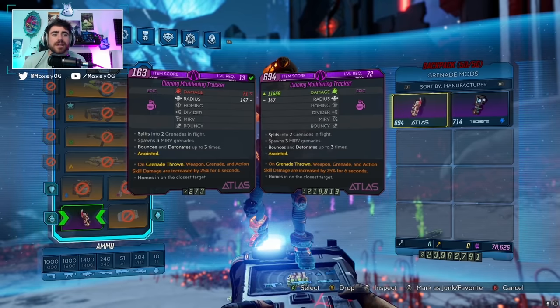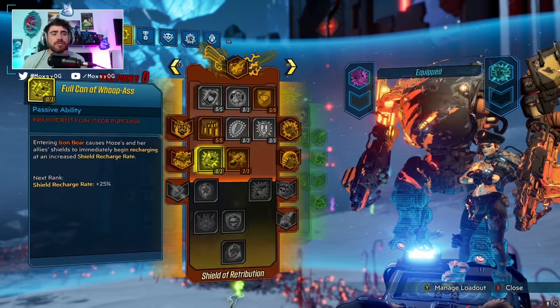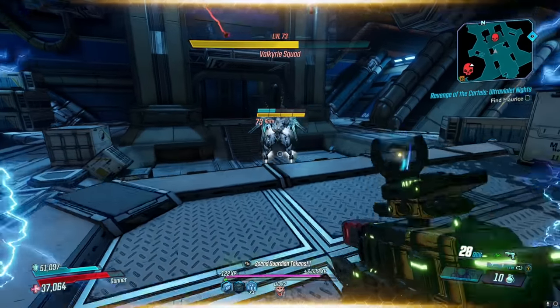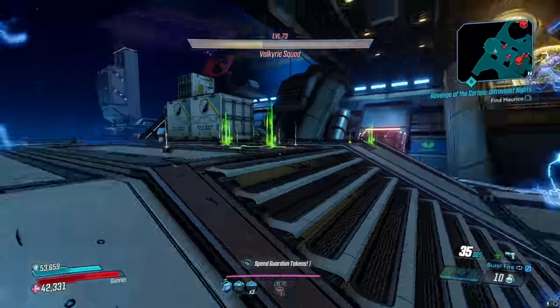The reason the CMT is so good is because it hits enemies 21 times. When it hits enemies 21 times, you're going to benefit like crazy from the skill Vampyr, where per each hit of your grenade you get 16% of your health back. The regen on that is really really crazy, and that's why everyone uses the CMT.